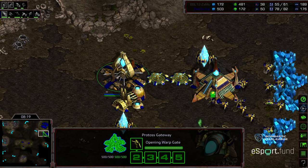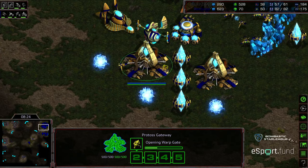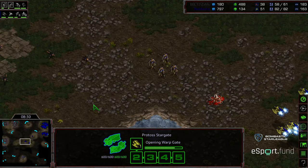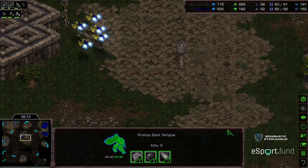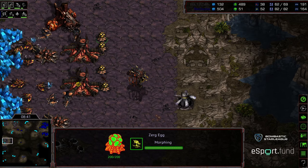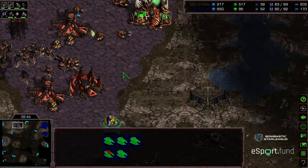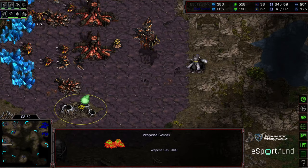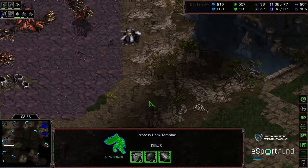DT out in the field to provide some map control as well, more Gateways being plopped down. But the gateway count is coming down a little bit later from Fisheye than he might have wanted. Zammu, as long as he keeps up on the upgrades and keeps up on everything he's currently doing, he should be fine — he does need Overlord speed and a significant amount of Hydralisks, just having that balance of producing units and getting drones up.